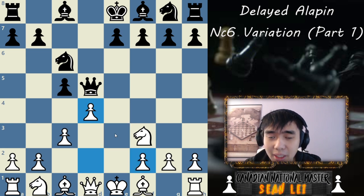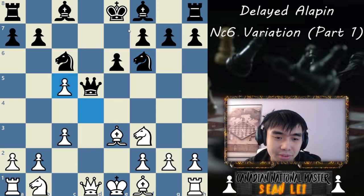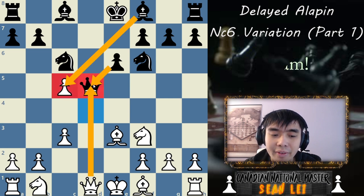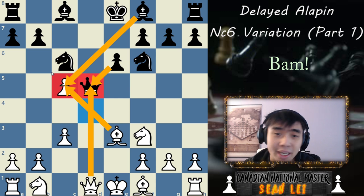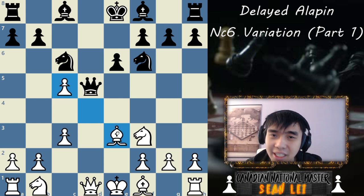Our opponent has a couple of responses. If they play something really useless like Knight F6, we can just play Bishop E3. And if they fall for E6, you just capture that pawn for free. They can't capture back because you can in-between move their Queen. When they capture back you take their Bishop, and you're much better. Some people have fallen for this in Blitz, though I don't expect too many to fall for it in an actual game.